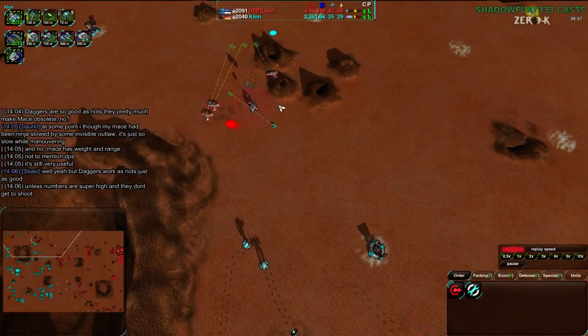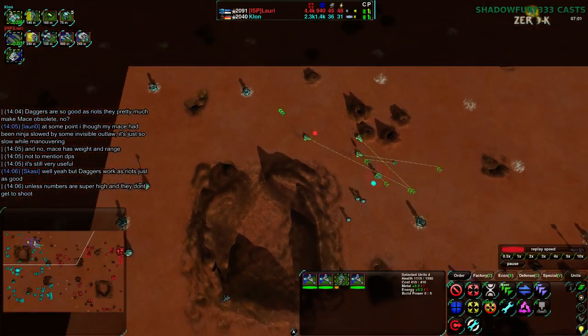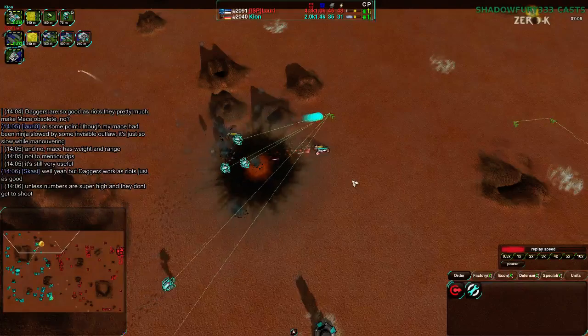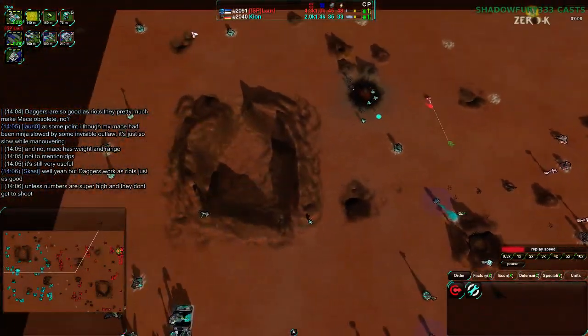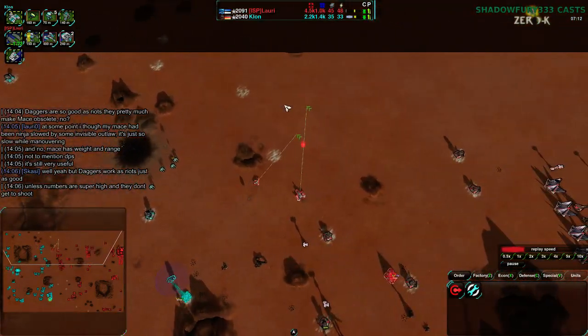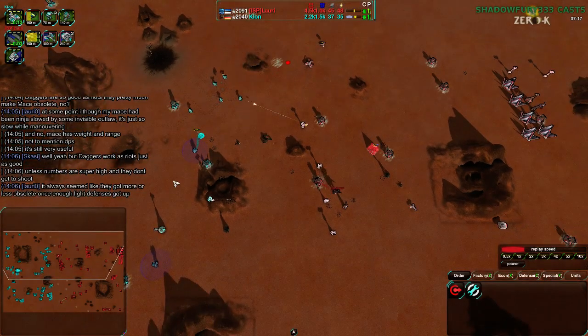The Dagger is getting rid of one of the Convicts. However, it's going to be stopped short by a Roach. Those Daggers could have gone around the back — unfortunately they went forward and got themselves killed. Convicts also died to the Roach, but that could have been a couple of Metal Extractors just gone down there. The Lotus would have stopped the rest of them. The Convicts still died — probably not the most useful thing to do.